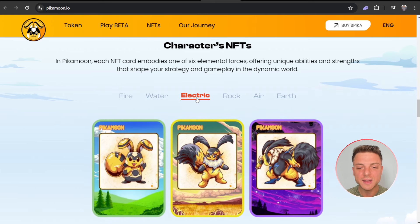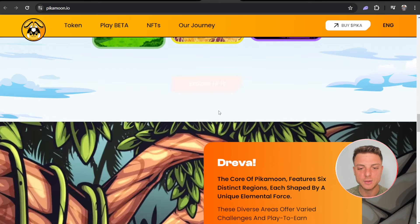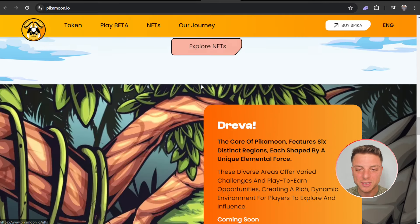The six elemental forces are: fire, water, electric, rock, air, and earth. We can even explore more about the NFTs here.